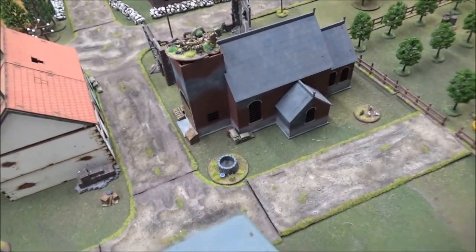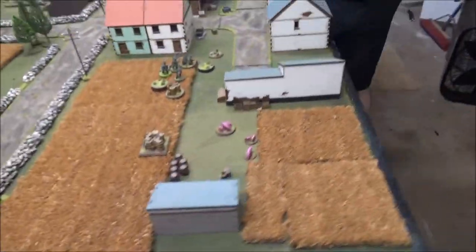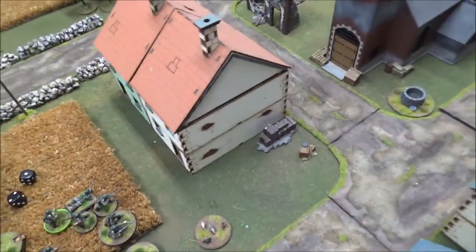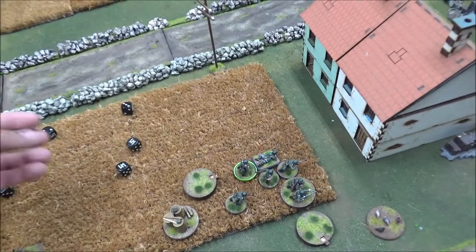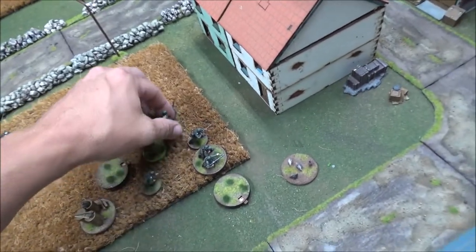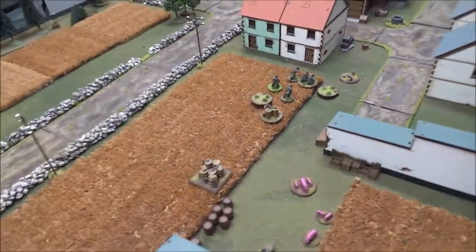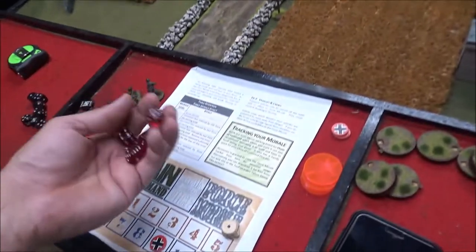Ten shots from the Hotchkiss — needing fours since we're within close range. Five hits total — three on the rifles, two on the machine gun. A point of shock, two dead on the rifles. So two more dead rifles — that squad is pretty much toast. I only got two shock on me after all that, so as long as I get an activation I can move those guys out of the way.